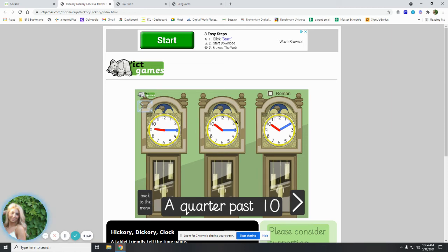Which one shows us ten o'clock? These two show us ten o'clock. And a quarter past — how do we know what a quarter past is? Let's try this one. We got a check mark! A quarter past ten is ten-fifteen. I know that's ten-fifteen because I count by fives: starting from twelve, that would be five, ten — fifteen is a quarter past.